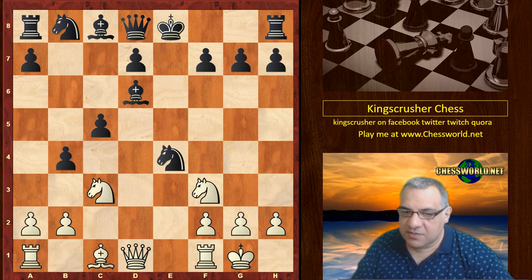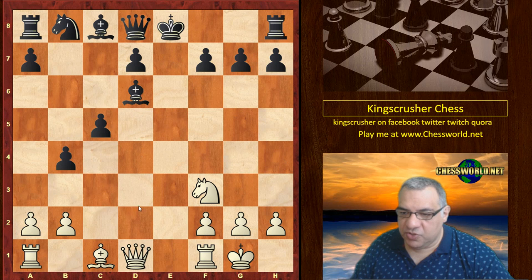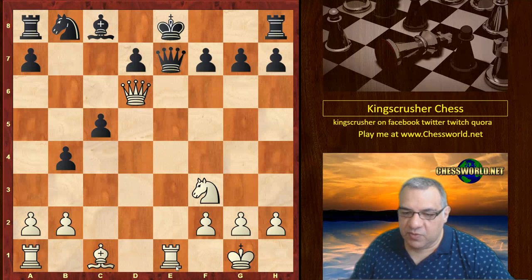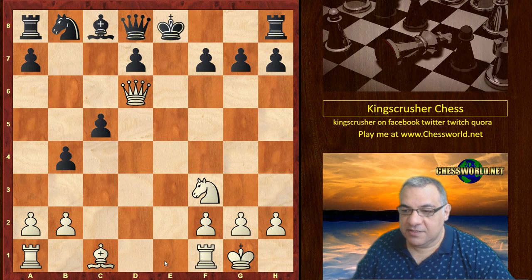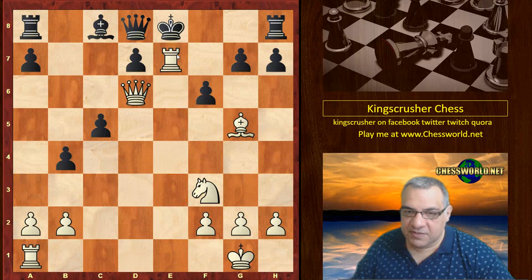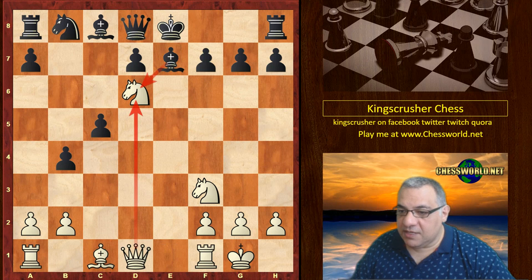Now Bishop e4, looking at that rook on a8 and also this bishop — both pieces attacked. Knight takes, Knight takes, Bishop e7. Now Knight d6 check. It looks far too dangerous to allow Queen on d6 here. For example with Queen e7, there's Rook e1 — the knight's holding for Rook e1 there. It's a nightmare. If Knight c6, this looks like a total nightmare as well — even if we get f6 takes and then Rook e1 again.